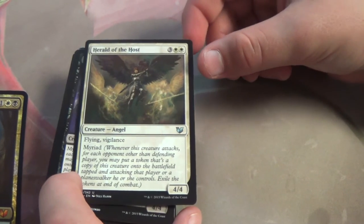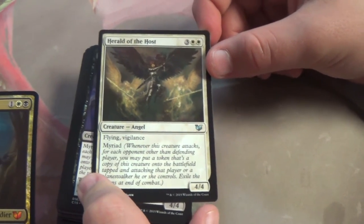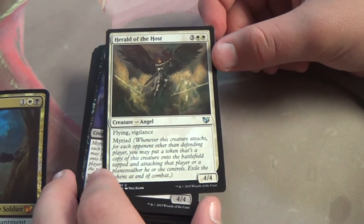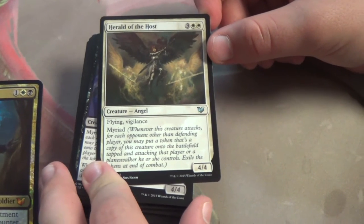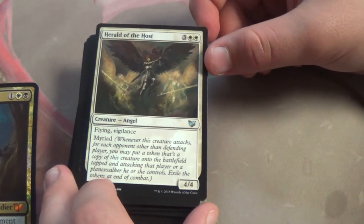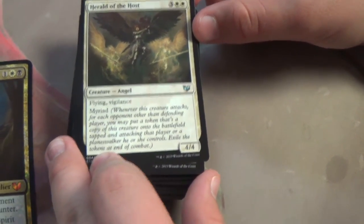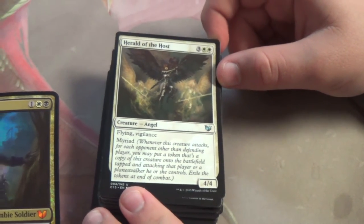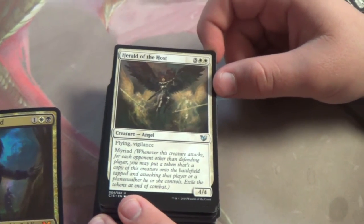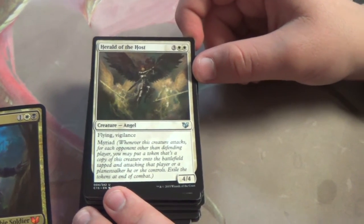Herald of the Host — Flying, Vigilance, Myriad. Flying, Vigilance, and Myriad — that's a wonderful combination. Whenever a creature attacks, for each opponent other than the defending player, you may put a token that's a copy of the creature onto the battlefield tapped and attacking that player or a planeswalker they control, then exile it at end of combat. That's a wonderful ability to put on a Flying Vigilance creature — strictly better than Serra Angel.